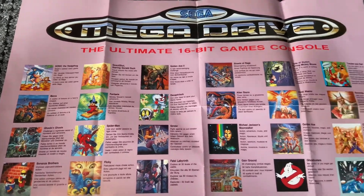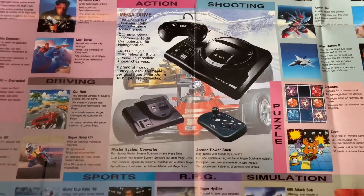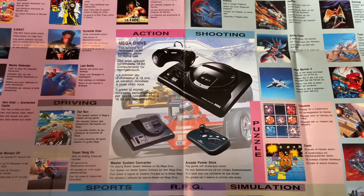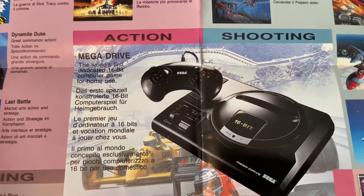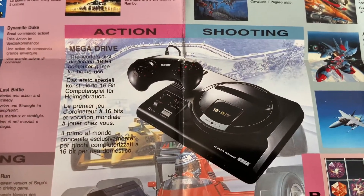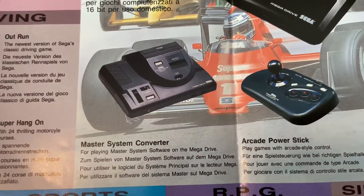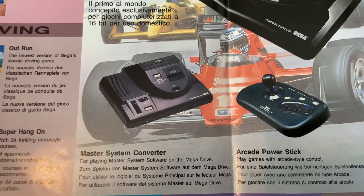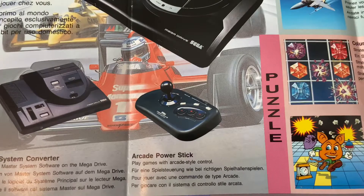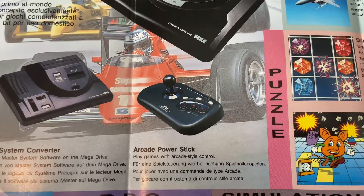Starting off with the original Sonic the Hedgehog 1 poster, there are some absolute classics on here. Right in the middle we've got action, shooting, driving, sports, RPG, simulation, and puzzle - basically showing that the Mega Drive had a multitude of different kinds of games. We've got the Mega Drive itself here, described as the world's first dedicated 16-bit computer game for home use. Then there's the Master System converter for playing Master System software on a Mega Drive - I'm still after one of these.